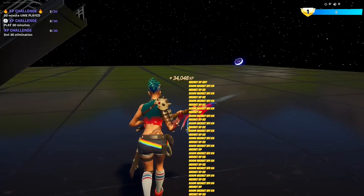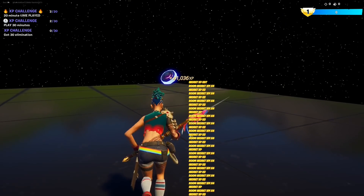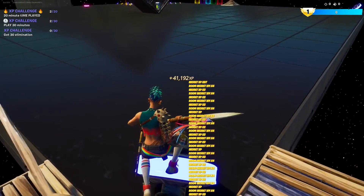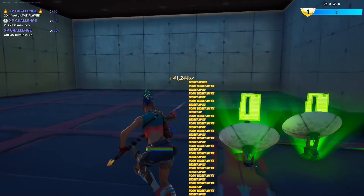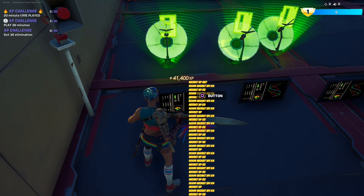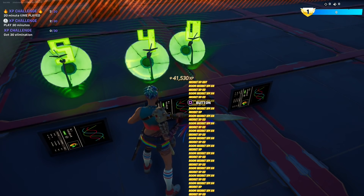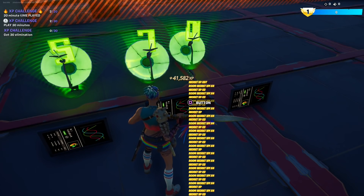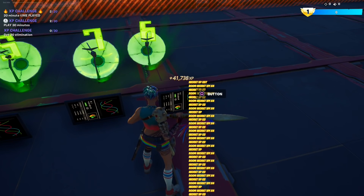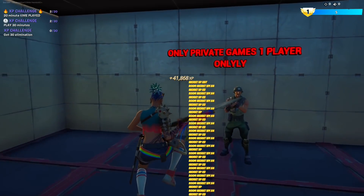Now we need to go behind this far right bouncer. Place a couple flats and then jump into the bouncer. Now we are in a room in the secret vault. The vault code is 577. Submit the code and now the vault is open. Jonesy is going to give us some more XP.